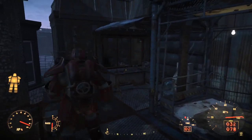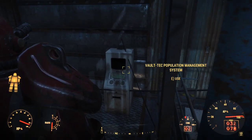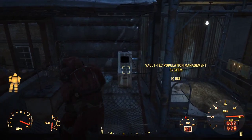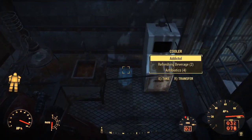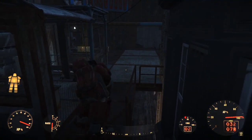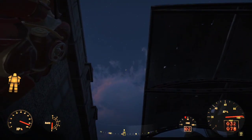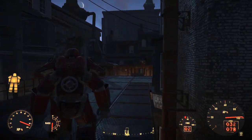We set ourselves up here a Vault-Tec population management system, which will allow us to control what our settlers are doing from the terminal. A little chemistry station and a little cooler to place all of our resources in. We've got a little power generator to keep everything running, and right here we have a firework mortar — this means we can actually craft fireworks that will allow us to control the weather: clear rad storms, make it rain, et cetera.